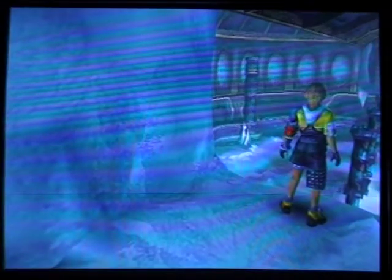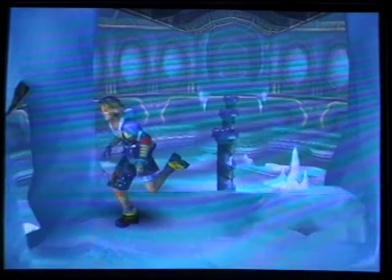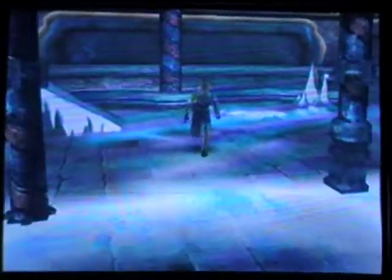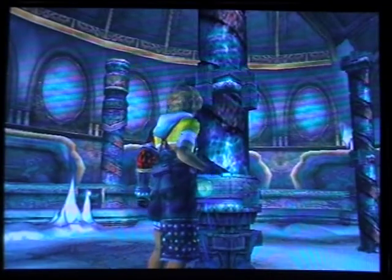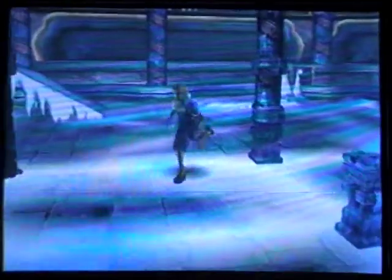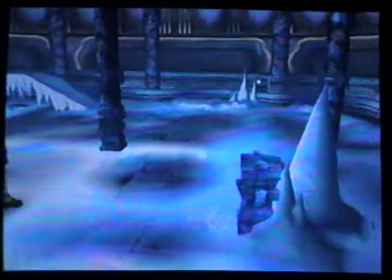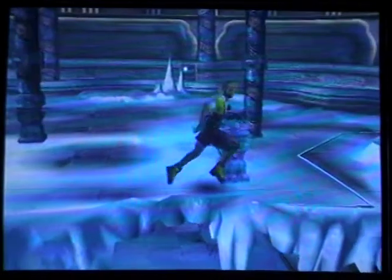Unlike the other temples here, we have to do the Cloister Trial to get out after we've already acquired our Aeon. Let's be on our way for that. Let's take our Glyph Sphere first. You see that little mountain stops it, otherwise it'll just slide off the edge.